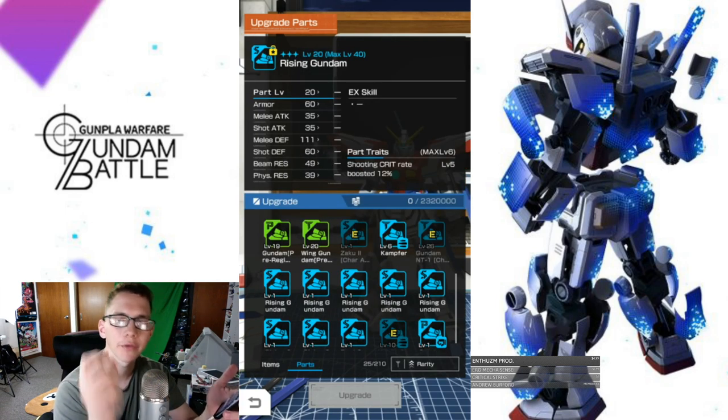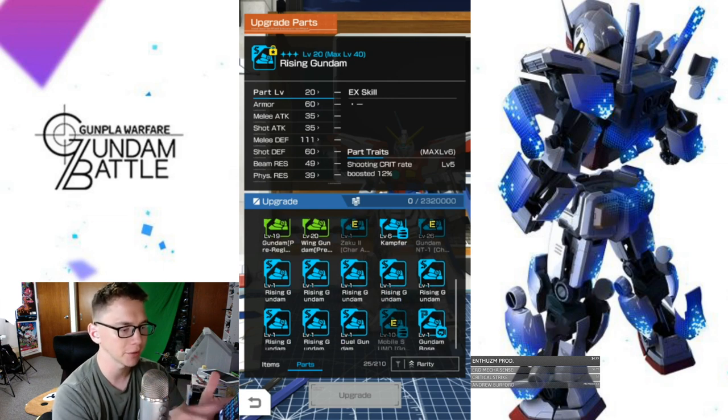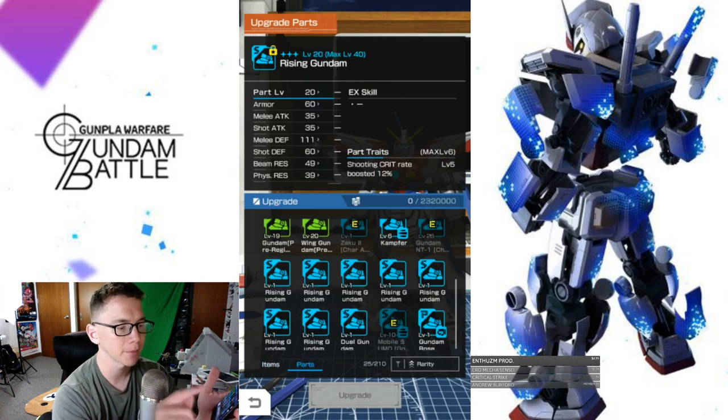So let's say you want to increase an EX skill or a trait — this is all you need to do. You go to the part, you're going to go to upgrade. Now when you are looking at your parts, you have your items that you're going to be default selecting. You slide over here to parts and you have to choose the exact same part.